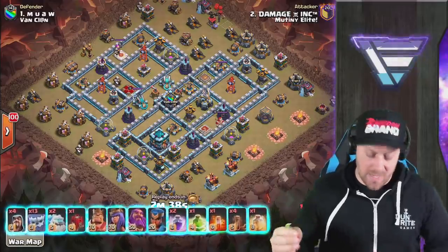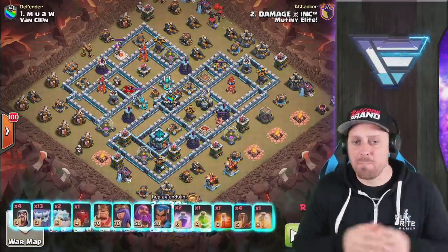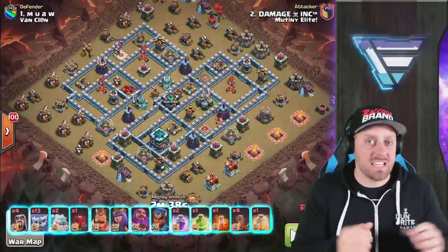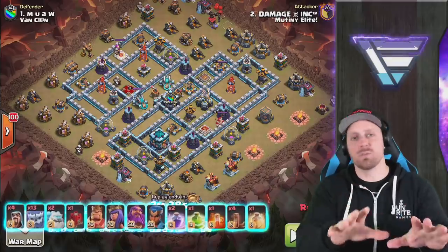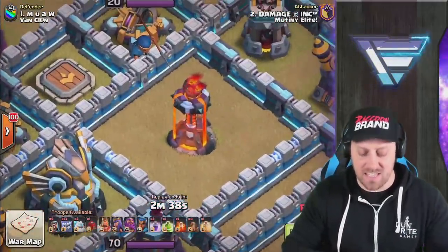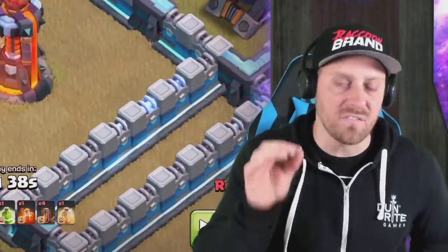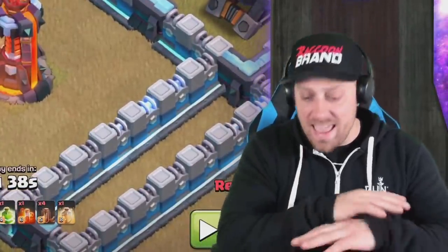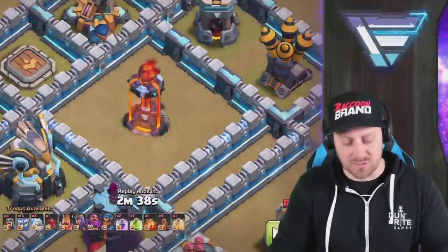You can see the composition right here. We have the Quad Quake going in, 13 Yeti, 2 Ice Golem. Basically it's one of those unhealed Yeti Smash attacks. In this base, we're going to give you a little sneak peek — this right here is the key to preventing the 3. These Island Inferno Tower compartments end attacks at high percentage 2-stars way too often.